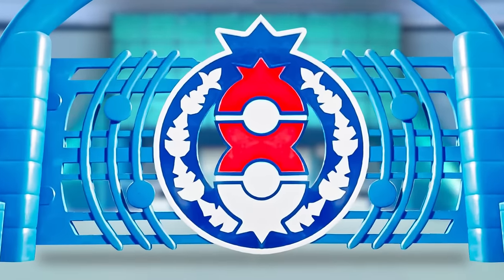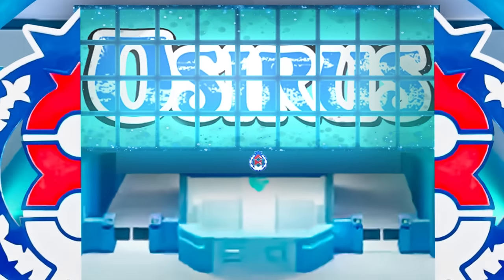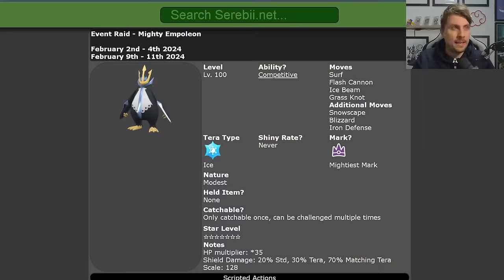Hello friends, welcome back to the channel. The seven-star Tera Raid event for Empoleon is now live in Scarlet and Violet. Running from the 2nd of February until the 4th for its first phase, and returning the following weekend from the 9th until the 11th of February for its second phase.